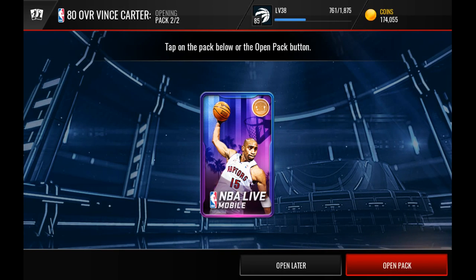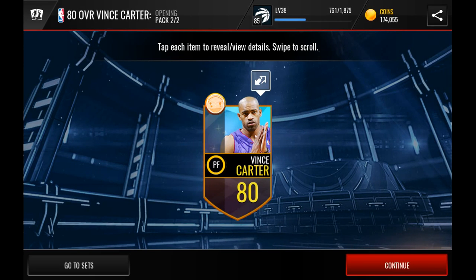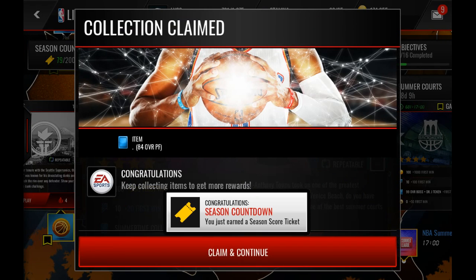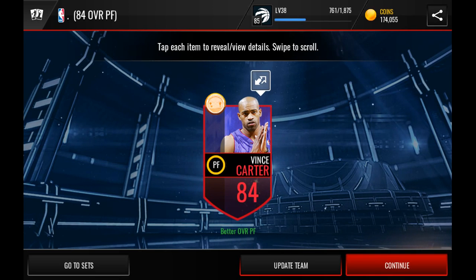That's some cool art. What kind of spoils are in here? And boom — 80 overall Venice Beach boss Vince Carter! Let's add this to the Level 2 boss set because I already have two Summer Courts gold players in there. We have a season score ticket — that's also cool. And now we get an 84 overall Vince Carter, who is already good enough for my lineup.